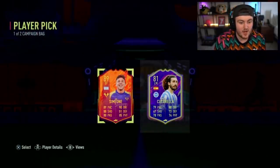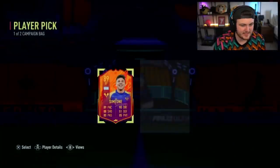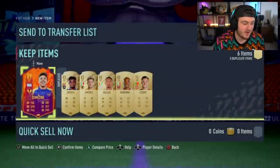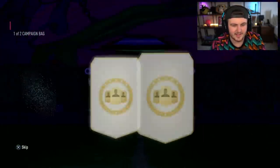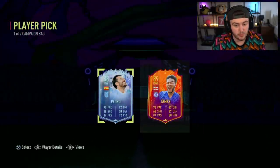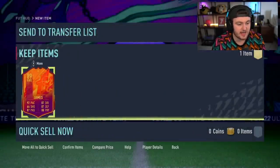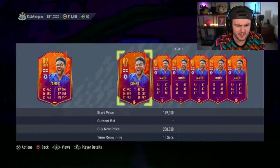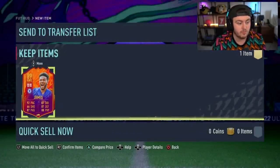Next campaign bag player pick — it's going to be Simeone. Not great, not terrible, not great. Next one — give us a Mbappe for his team. That's actually pretty good — headliner Reece James. That's actually solid, that's a really nice pickup. 89 rated Reece James — what's he worth these days? Still about 200k. That's solid man, that's honestly a really, really good pull. We'll take that.